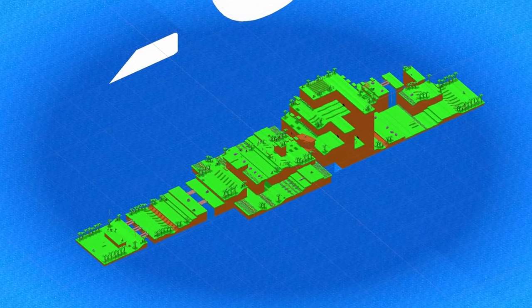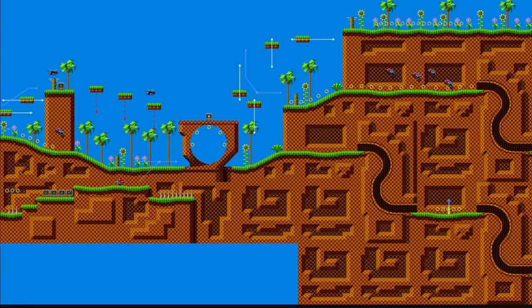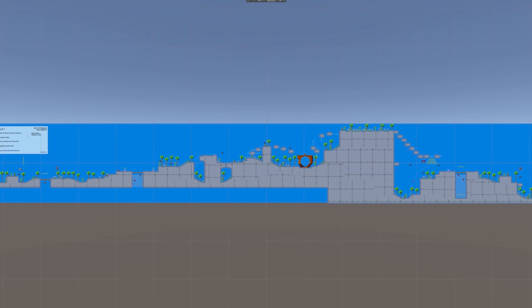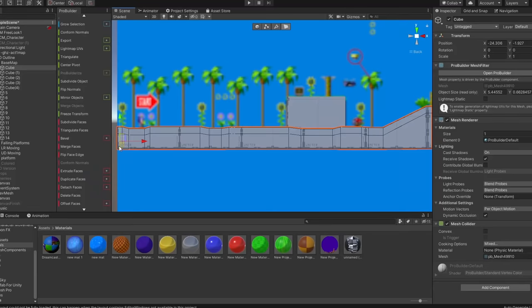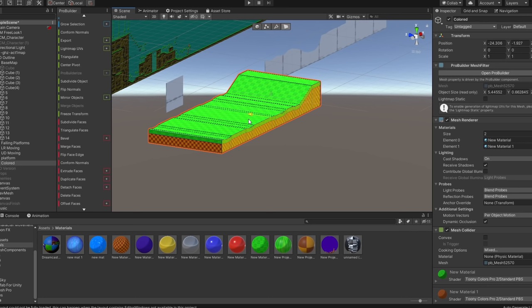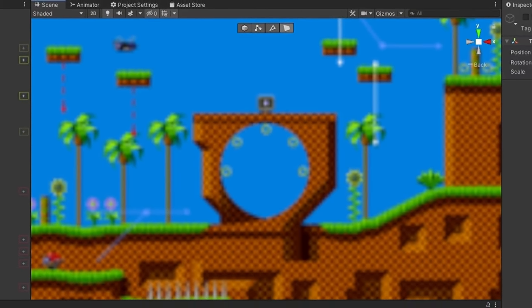In order to remake it as accurately as possible, I needed an accurate picture of the level to use as a reference - and by reference, I mean completely tracing the outline of the level. After finishing the outline, I was left with a boring-looking gray shape, so the next thing I did was make materials for the grass and dirt and apply them. I still just had a 2D shape, so I dragged it out and now it's 3D. I intentionally held off on some parts for now, like the loop, and you'll see why later.